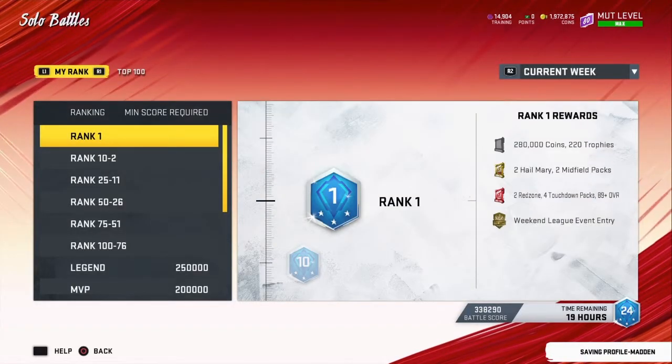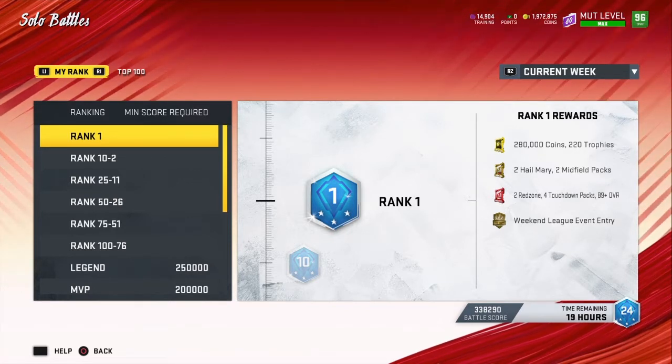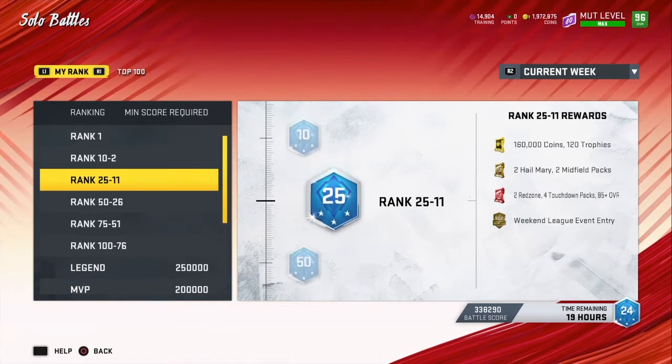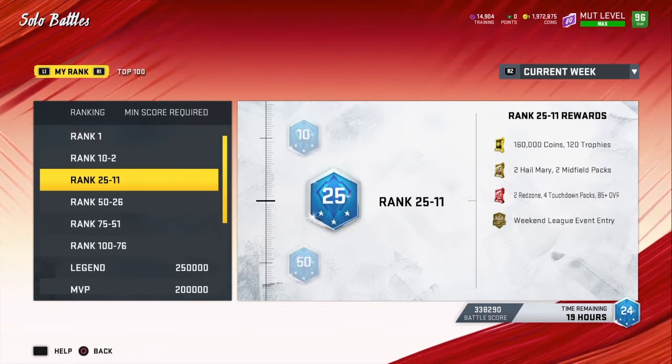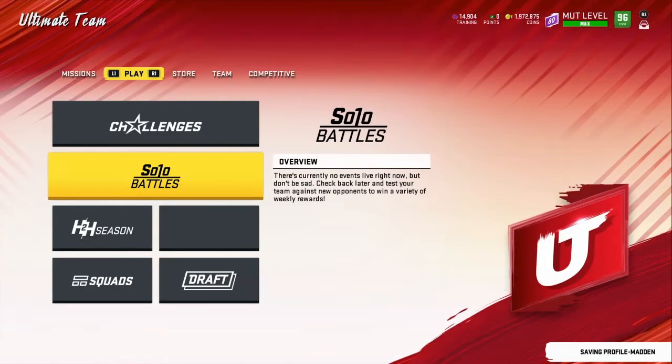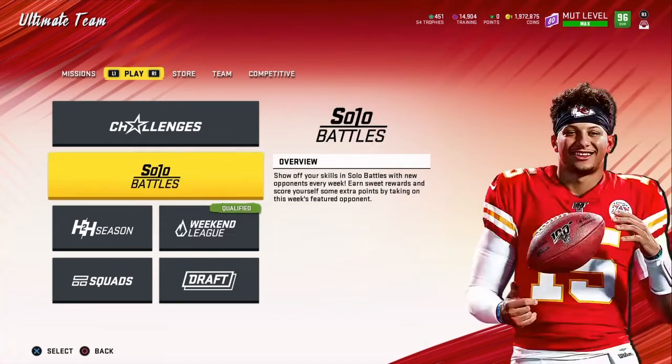We're gonna take you to how to get coins through solo battles. I'm gonna be dropping my gameplay on how I get ranked — it should come out about an hour after this video. As you can see, I'm ranked 24. You see the reward for rank 24? And that's not even it — if you don't even get top 24, if you use my strategy you're gonna get top 100 at least. So that's the minimum you're gonna get — that's easy coins every week. If you don't want to play online, play solo battles.